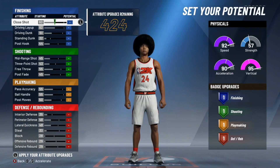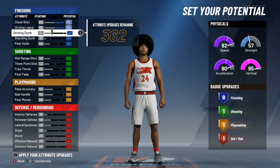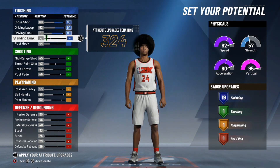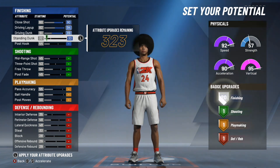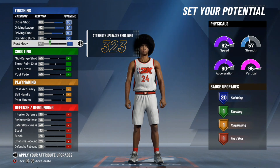So you're going to want to max out your shot close — get that to a 90. You want your driving layup all the way up, everything maxed out in finishing — well, the important stuff. Standing dunk I just gave a 33. Leave the post hook alone — you don't need a high post hook rating. You just need a high close shot rating and you'll be able to hit post shots.